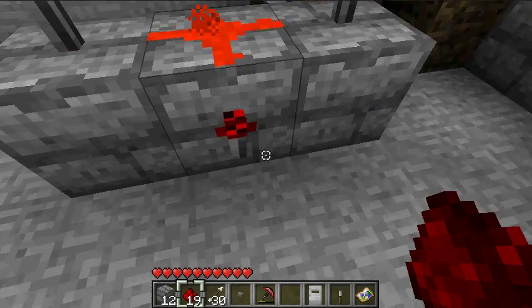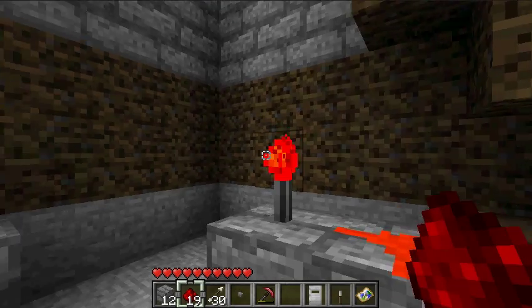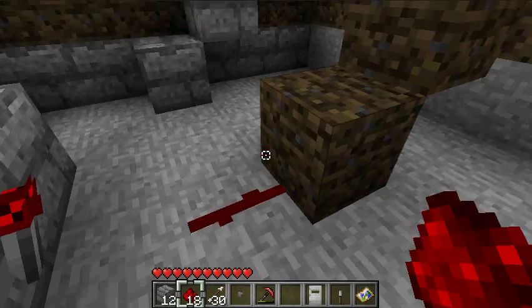So whenever a redstone gets power supplied to it, it goes negative. So if you have two redstones that are supplying power to this thing, then it's gonna negate this part.